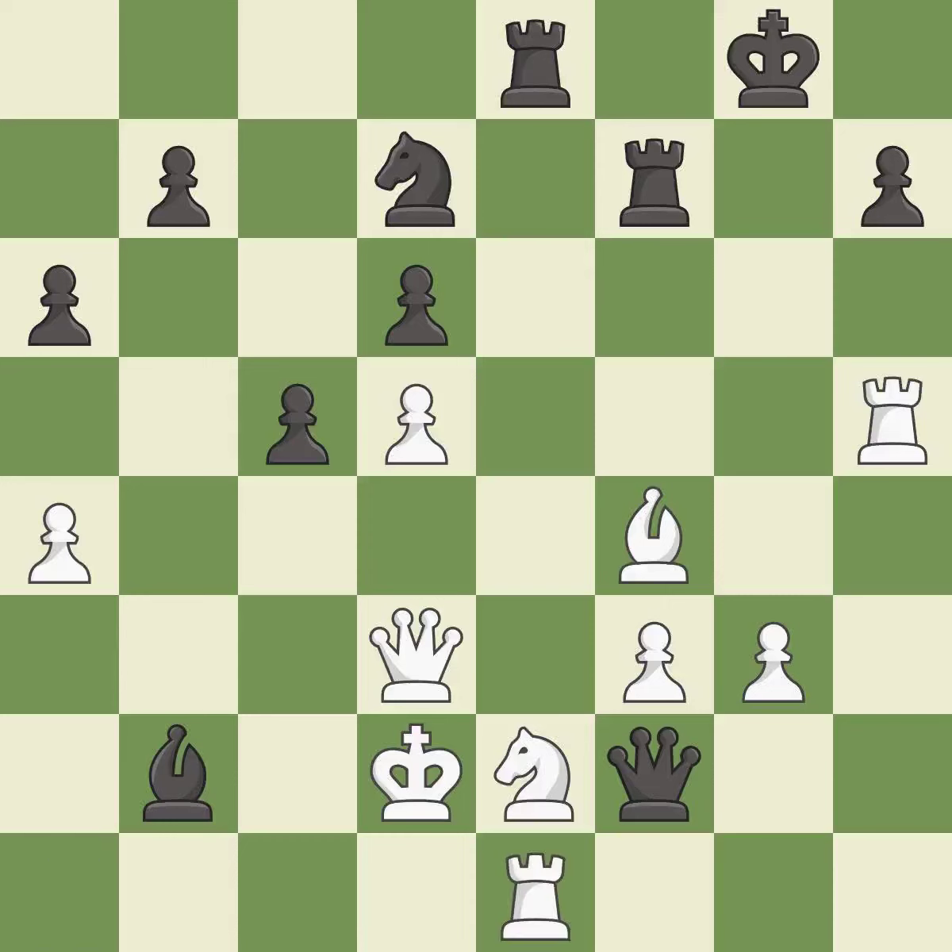This activates a rook by developing it off of its starting square. This threatens to create a passed pawn — it is best. The passed pawn moves towards its goal; it is best. This threatens to create a passed pawn — it is excellent.